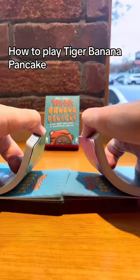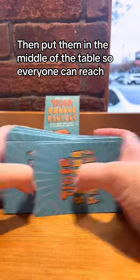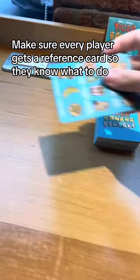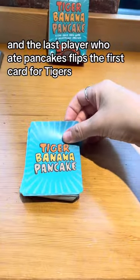How to play Tiger Banana Pancake. Start by shuffling all the cards, then put them in the middle of the table so everyone can reach. Make sure every player gets a reference card so they know what to do. And the last player who ate pancakes flips the first card.